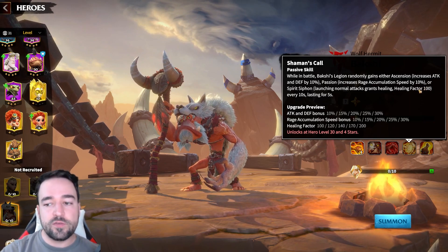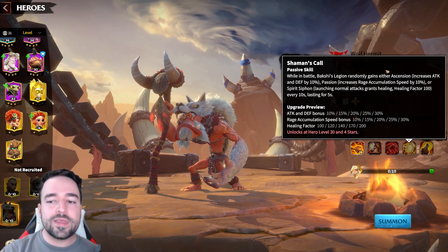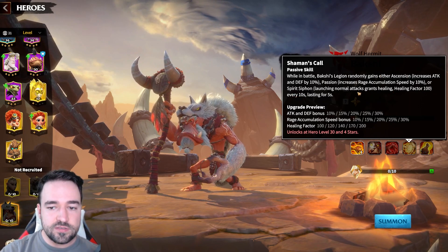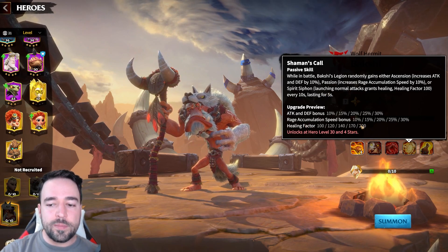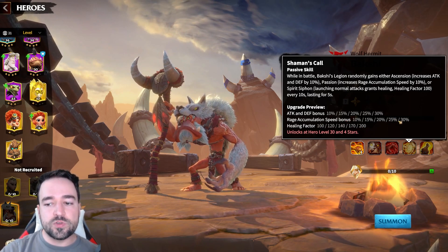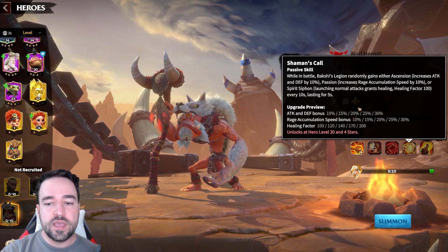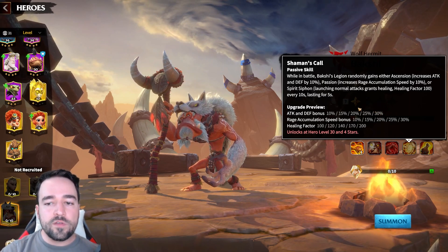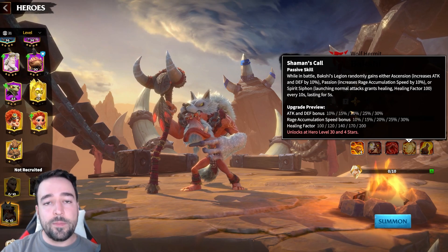The second buff is a rage accumulation speed bonus of 30%, which is very powerful given how strong Bakshi and Emerus's skills are. The third buff, Spirit Siphon, heals for up to 200 when launching normal attacks — the weakest of the three, but still useful since he attacks every second. Each buff lasts 5 seconds and triggers every 10 seconds, meaning 50% of the time in battle he's buffed by something.